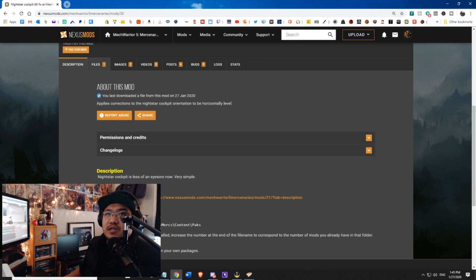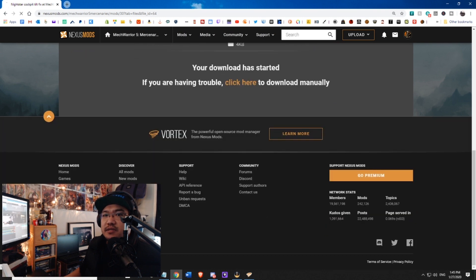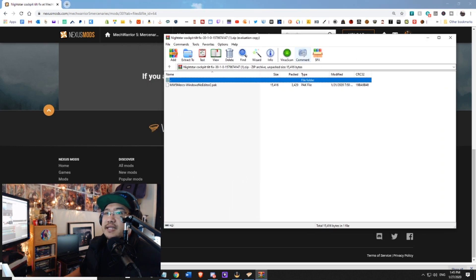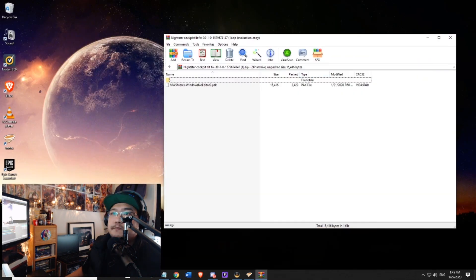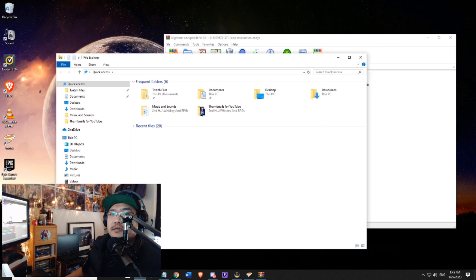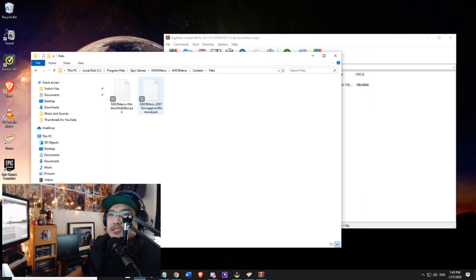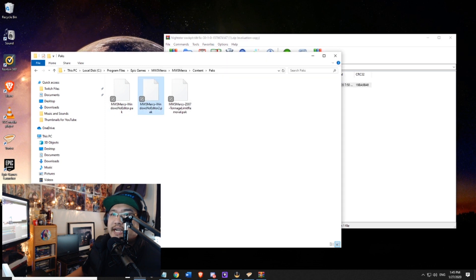So again we're going to do the same thing: go up to Files, manually download, click on slow download. As that downloads, go ahead and unzip the file. This one doesn't contain a text file telling you how to install, but it was already in the description. So go back to C drive, Program Files, Epic Games, MechWarrior 5 Mercs, MechWarrior 5 Mercs again, Content, Paks. We now have two folders in there since we installed the tonnage removal mod. Go ahead and click and drag the new mod in. There you go — we just installed our second mod, and we're pros now.